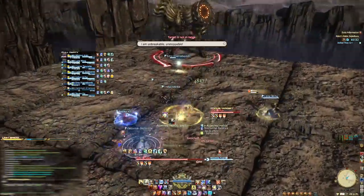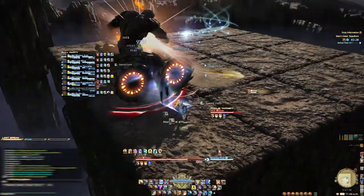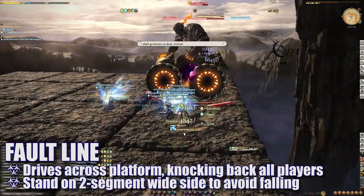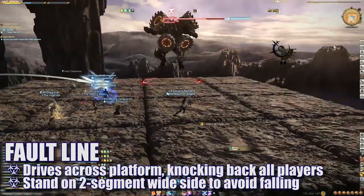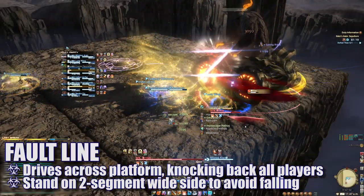After another Geocrush and knockback, Titan reforms on his ATV. He will then cast Fault Zone, driving across the platform and knocking back all players a set distance. A shockwave of AoEs will also form and move across the platform from the section he drove across, and you'll need to dodge these appropriately. To avoid getting knocked off the platform during this time, always remember the saying: Thick sides save lives.